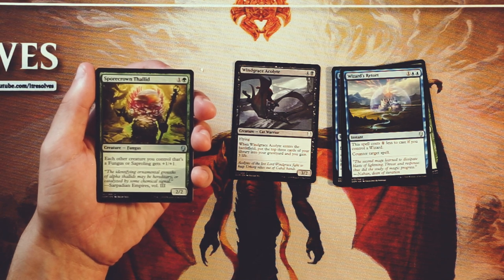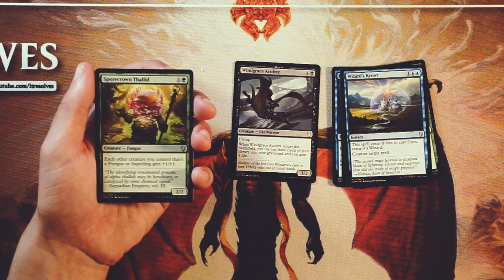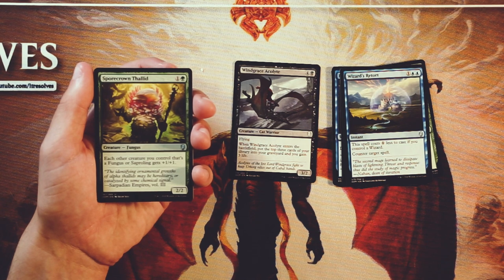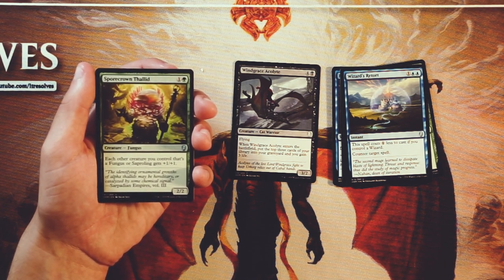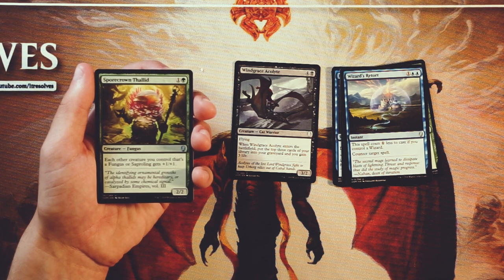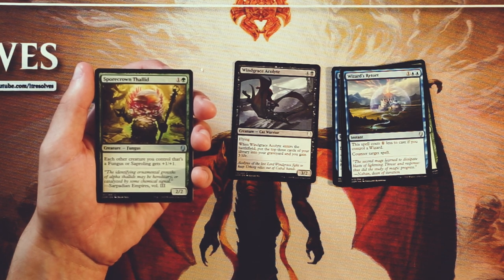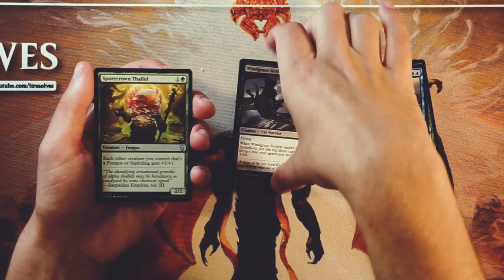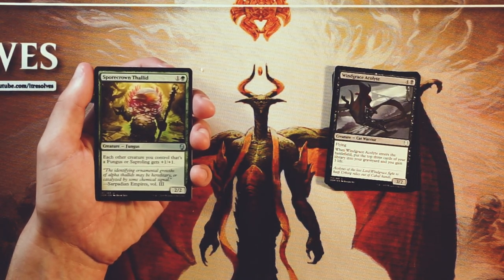Sporecrown Thallid is a 2/2 for one and a green. Each other creature you control that's a fungus or a saproling gets +1/+1. Now this is my kind of card — it's a little bit of a pigeonhole, putting you into that fungus-saproling token black-green strategy. But that being said, this is a very good payoff for that deck, and I think it gives you direction while still being open enough that even with only a small number of saprolings, it's probably worth it. At worst it's just an on-curve 2/2, which is fine, and the upside of buffing up your other creatures is fantastic. So far, definitely the card I'm most interested in — gives you a lot of direction and a really powerful threat on turn two.